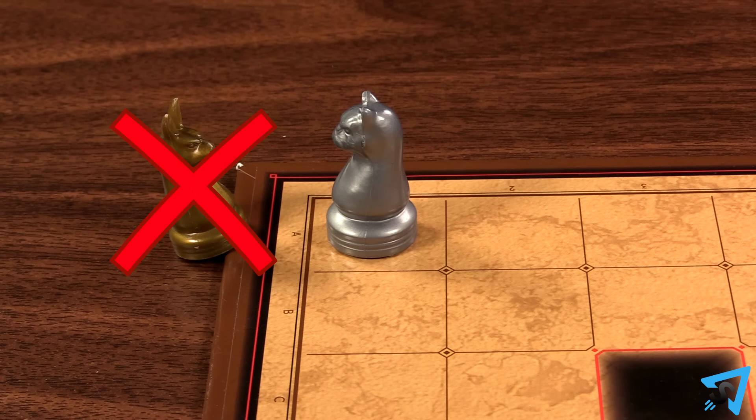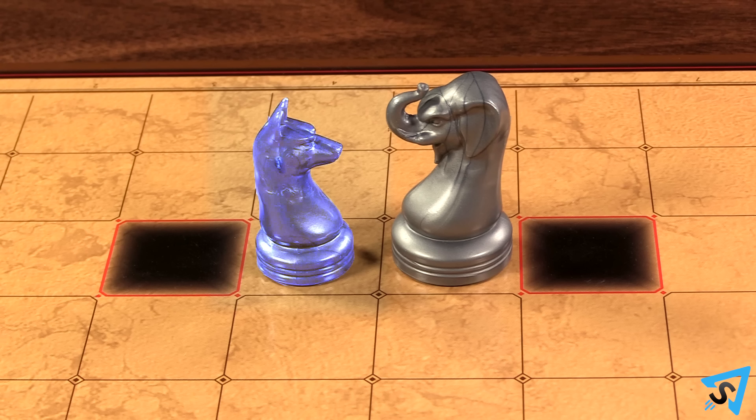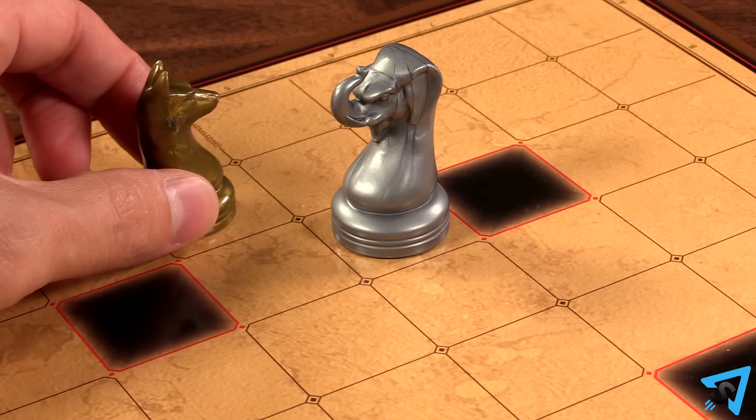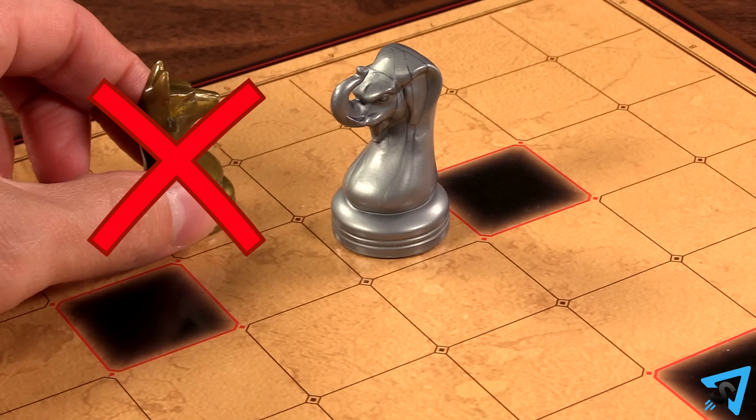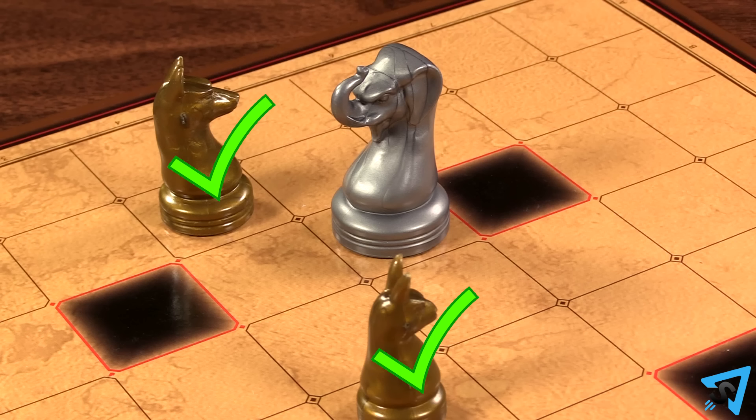A stronger piece also freezes any opponent's piece that is weaker than it, so long as that piece is adjacent to it. Your opponent may not move their frozen pieces. Your opponent may unfreeze their pieces by moving a friendly piece adjacent to it. Then that piece is free to move.